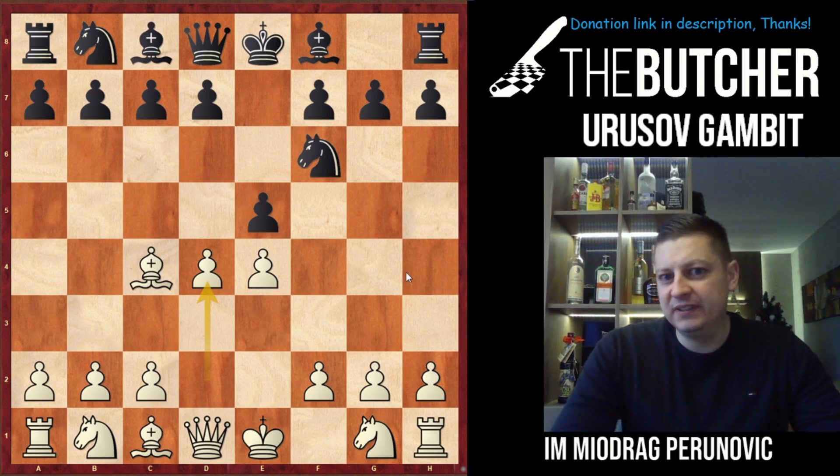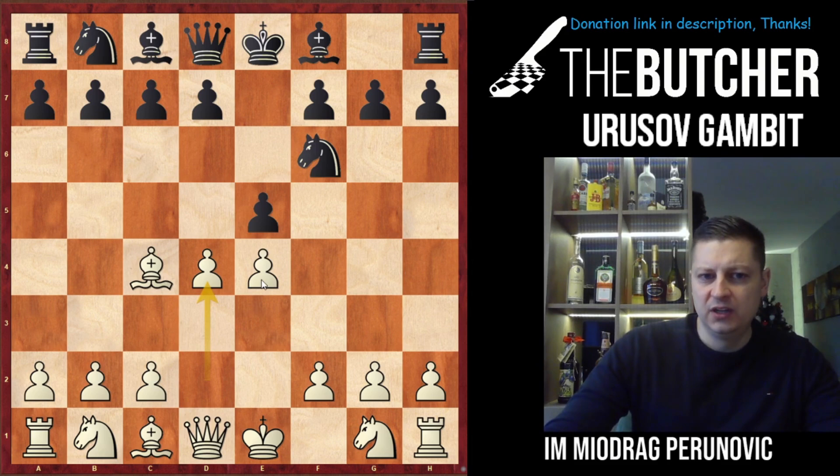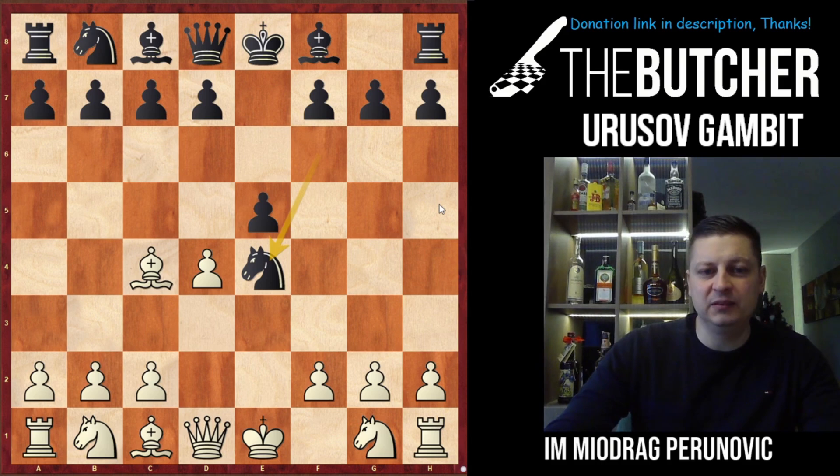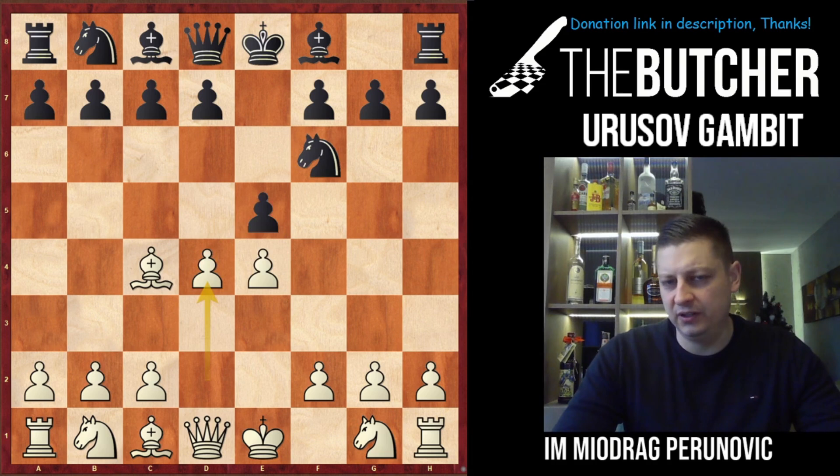I'm also going to include d4 in that book, which goes into the Urus Gambit Accepted — and that's the subject of today's lesson. You just play d4. White definitely threatens to take the pawn, but it makes no sense for Black to take on e4, because it leads to severe problems after d takes e5. You can even consider queen h5 possibilities, but after d takes e5 it's easily better for White — that's why Black is forced to take on d4, since the pawn on e5 is hanging.